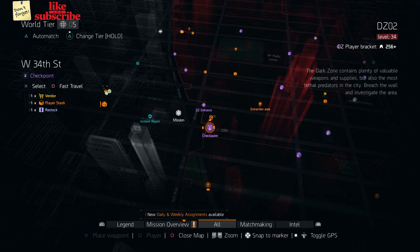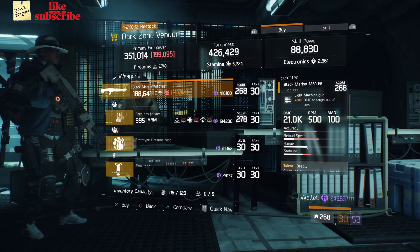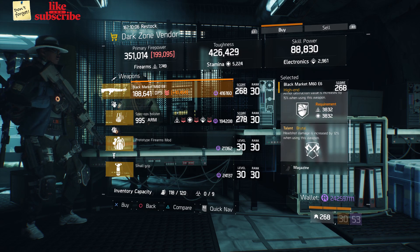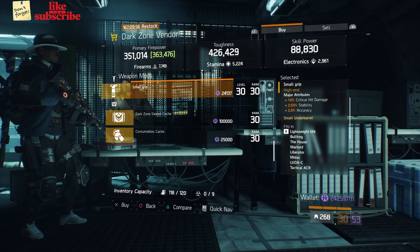For our next gear items, head over to the West 34th Street checkpoint. The dark zone vendor has a Black Market M60E6 with a gear score of 268 — it has 20% damage to targets out of cover, and the talents are Deadly, Destructive, and Brutal. Also here we got a Small Grip with 19% crit hit damage, 2.50% stability, and 2% accuracy.